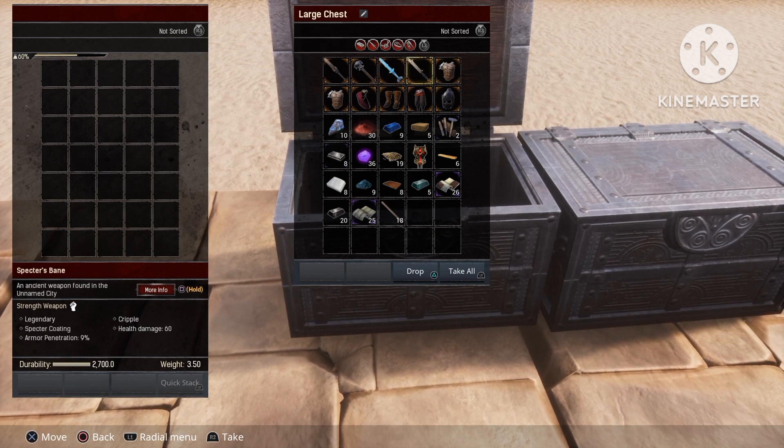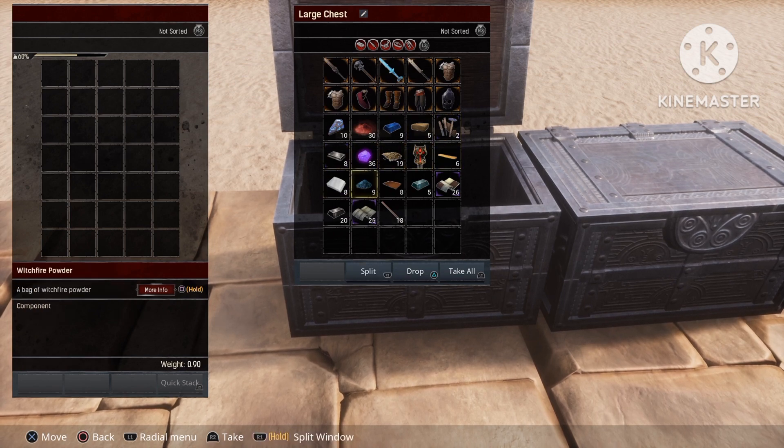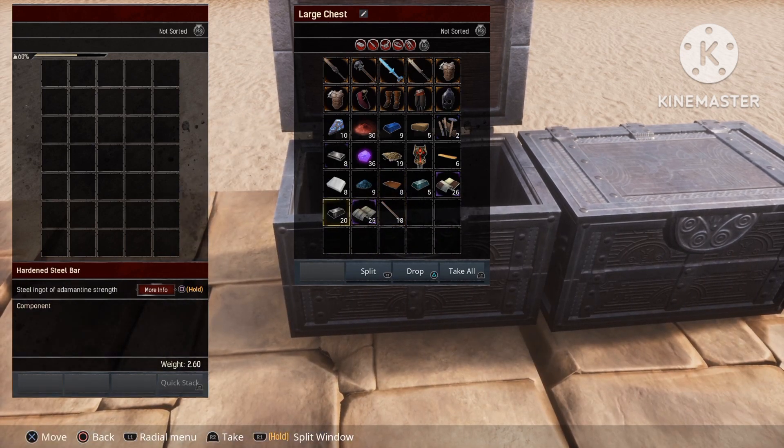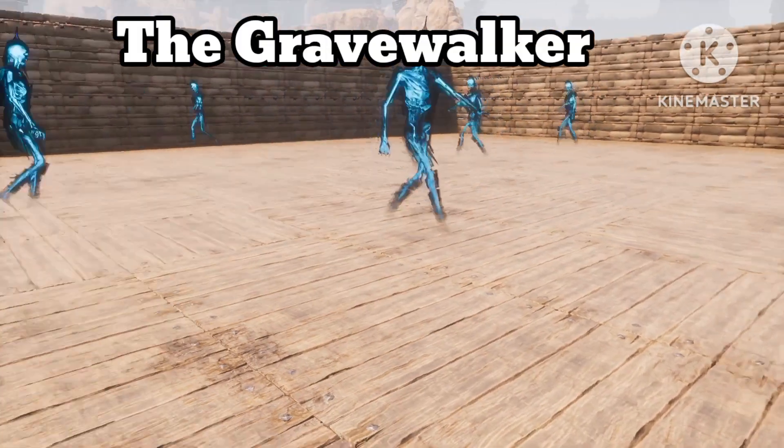We also have the Specter Frame and some random armors, as you can see over here — I'm just gonna slowly scroll through them so you guys can see what they offer. Once again we've got ten fragments of power and a bunch of raw materials and building materials.